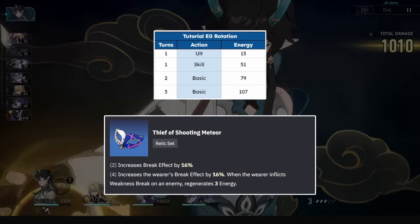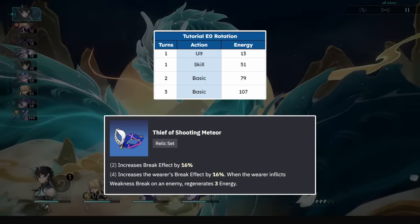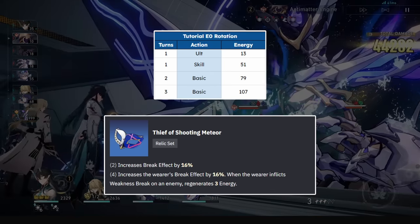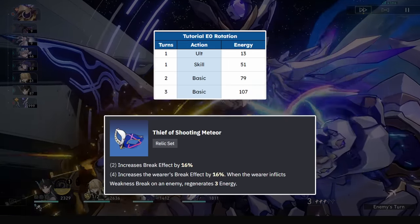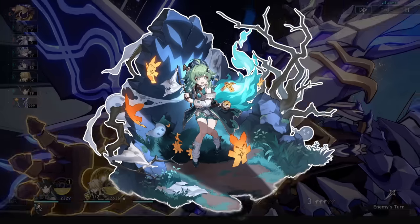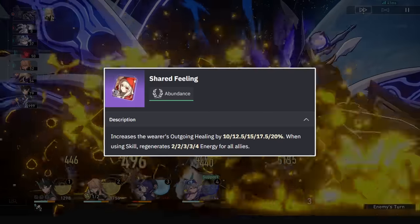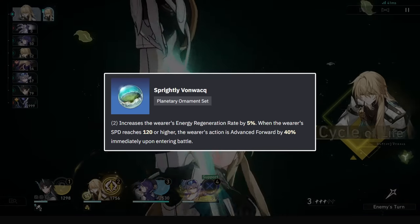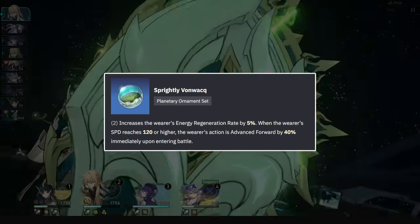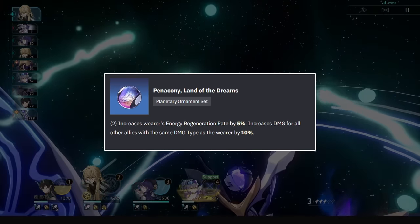The reason we'd use full Thief is for that 3 energy, which is exactly enough to fulfill the 3 energy we need after a 3-turn rotation with the tutorial light cone at E0. However, if you have external energy like Wah-Wah or Shared Feeling, or you have high break effect investment in subs and run Von Wack or Penacony, the Quantum set will be doing more damage than the Thief set.